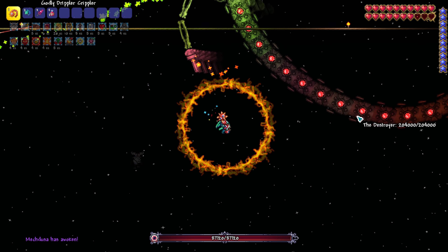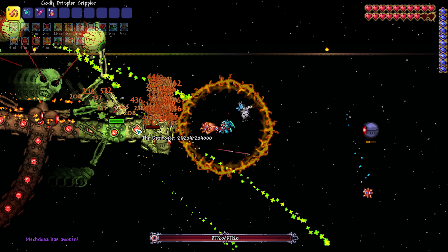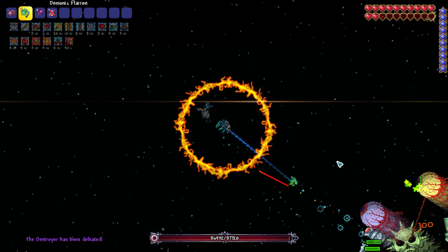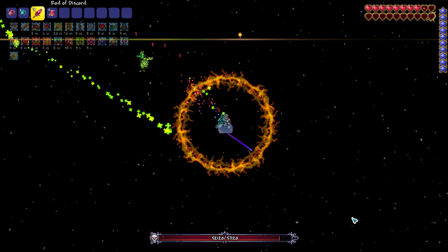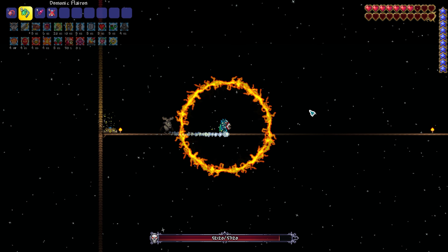The strategy for melee is simply killing the Destroyer first. You can kill the Destroyer very fast if you get to the clump and destroy it with the Drippler. Once the Destroyer is dead, focus on Skeletron Prime. Once Skeletron Prime is dead, single out each eye individually. Circling the boss is something you want to do once the Destroyer is dead.